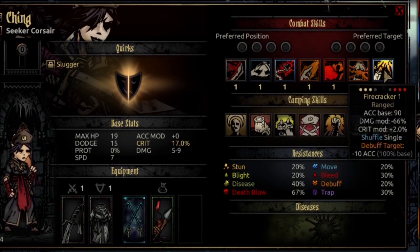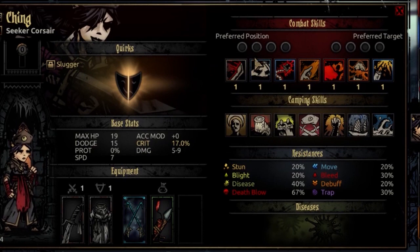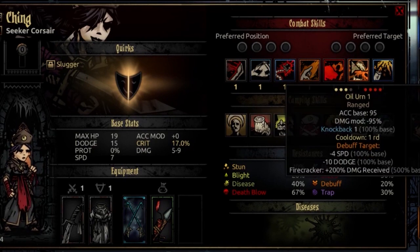The final combat ability is Firecracker. It's a ranged attack usable from ranks 2, 3, or 4, targeting enemy ranks 2, 3, or 4. It has an accuracy base of 90, a damage modifier of negative 66%, and a crit modifier of plus 2%. It shuffles the target and debuffs them for minus 10 accuracy at 100% base. These two abilities — Oil Urn and Firecracker — have very unique synergy, and there's even a trinket that fuses with them nicely. If you don't want to run a melee kit, this backline trick is not a bad setup.